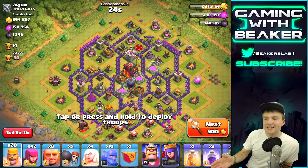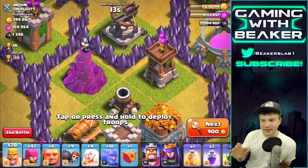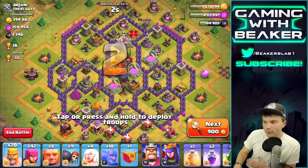This is perfect, exactly the kind of base we're looking for — one Inferno. And look at that Archer Tower right next to a pretty good Wizard Tower and a high-level Mortar. I love it. Let's put the other phone down and go ahead and attack this base.